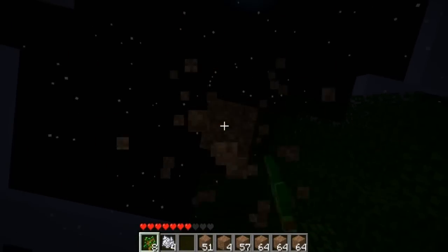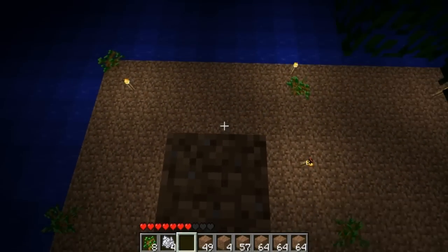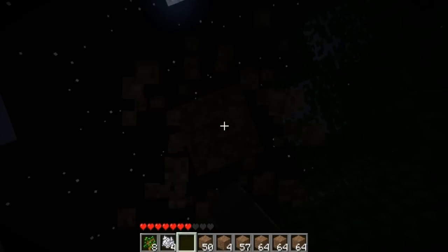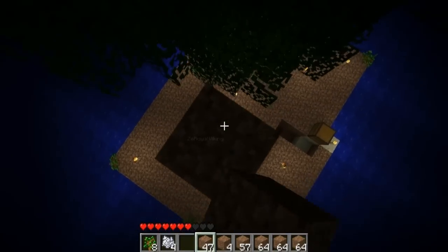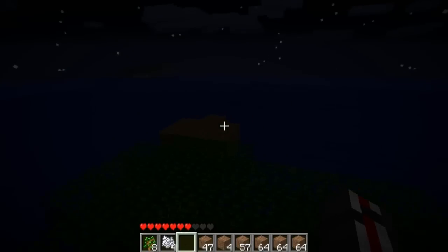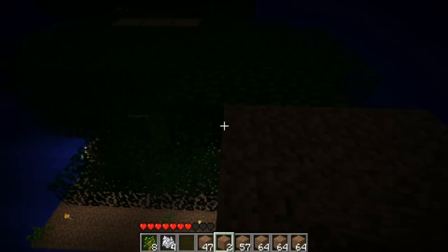I'm actually cutting down the whole tree. I'm taking care of this tree. It's so hard when it's dark out though. It's not that dark. I wish you could have like a headlamp in here. There should be an item like that — combine iron, leather, and a torch, and it'll make a headlamp. Let's place some torches. Want some coal? Yeah.